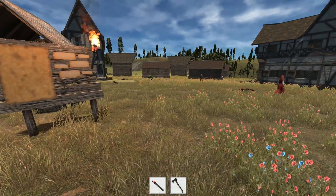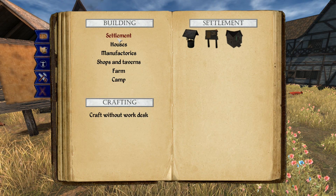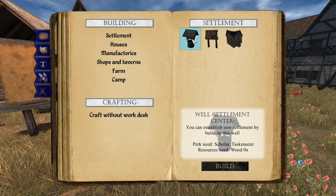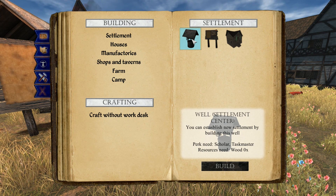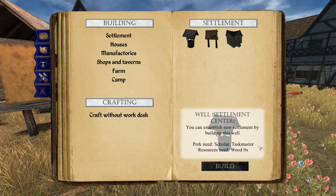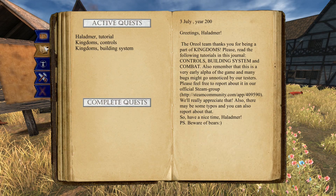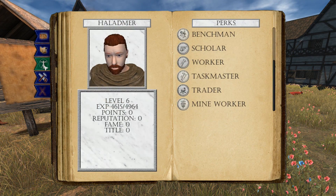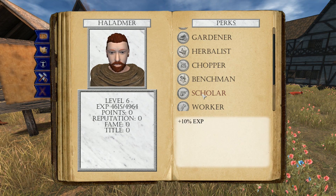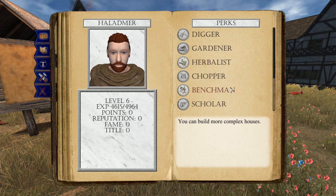Now, when you're talking about building — and this is why skills are important — when you get to the point where you want to build something, let's start with the settlement stuff. In order to found a settlement, you need to build the well, which establishes your new settlement. It is the center of your town. To build it, you need the scholar and taskmaster skills. Scholar is a tier one skill, taskmaster is tier two.